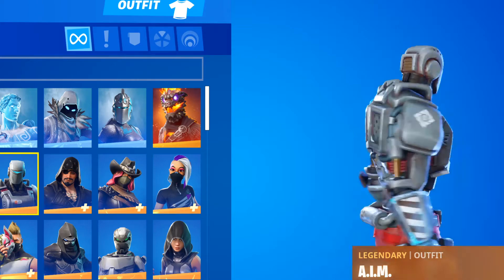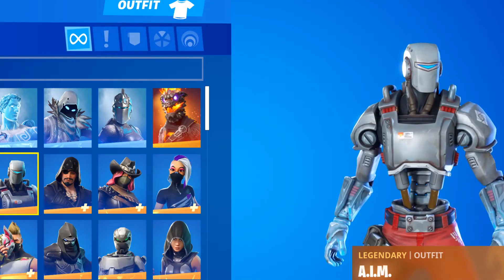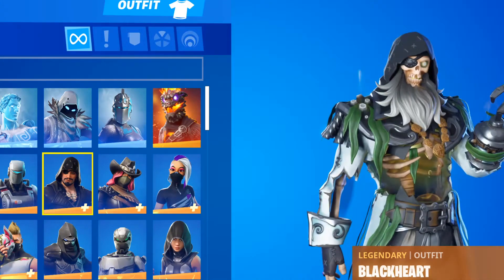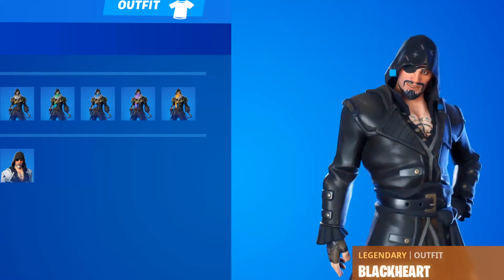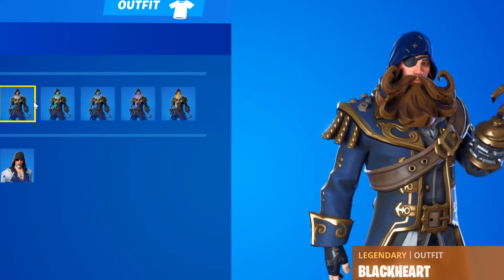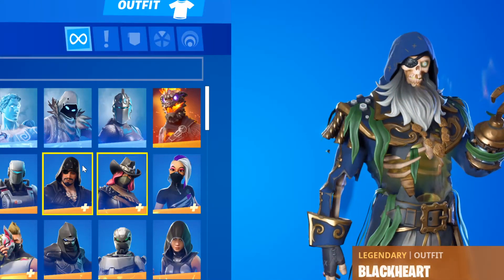Next we got the Aim skin that you get in Season 6 - the secret skin that you were able to unlock if you completed all the challenges. Next up, Blackheart - you get this in Season 8. It has that one skin where you can pick any style for him. Really cool skin, I liked it when it came out.